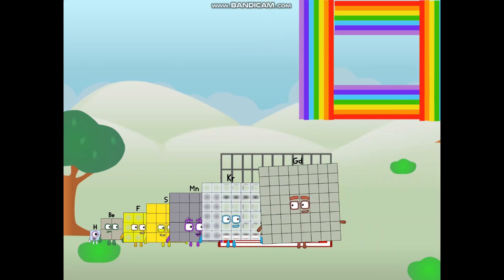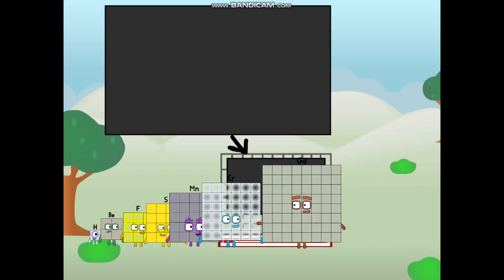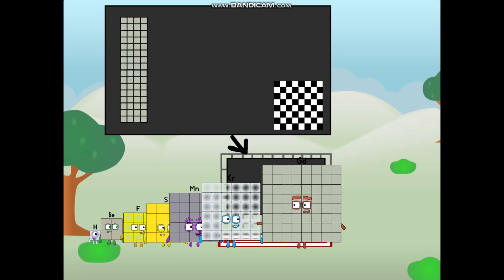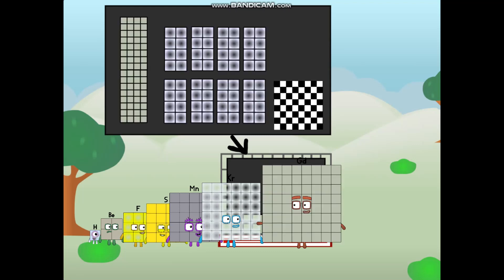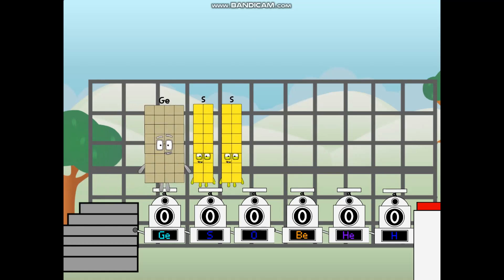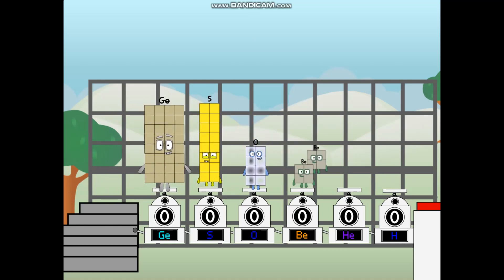There you are. This way — I've got so much to show you. I am gadolinium, and I can be a strong square, a chessboard, a super rectangle, eight oxygens, or even a super cube. But today I want to show you a little trick I call binary boosters — using the power of doubles to send any element flying. First, I split in two: germanium, and sulfur, and oxygen, and beryllium, and helium, and hydrogen, and one more to press the big red button.